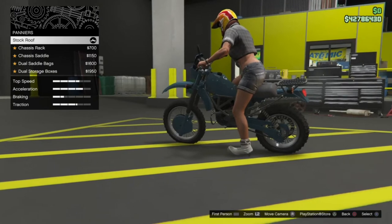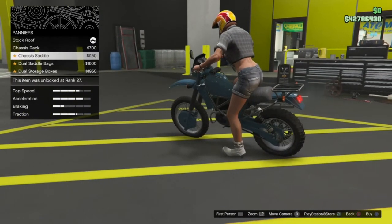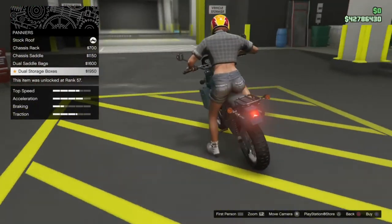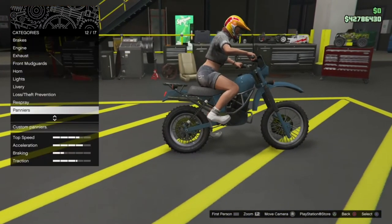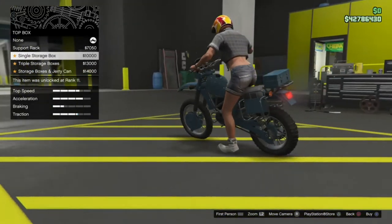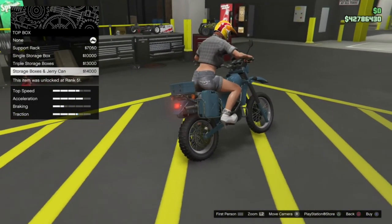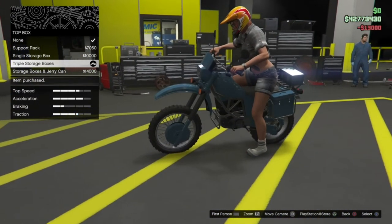Then we've got some pannier options — stock, a chassis rack which adds a little rack on the tank, a chassis saddle with a small pannier, and a dual saddle bag with panniers down the side of the tank. We can also go for dual storage boxes. I'm not too keen on those so I'll leave it stock. For the top box we've got a support rack, single storage box on the back, triple storage box with one on each side, and a storage box with a jerry can. I think the triple storage box looks pretty cool, so I'll go with that.